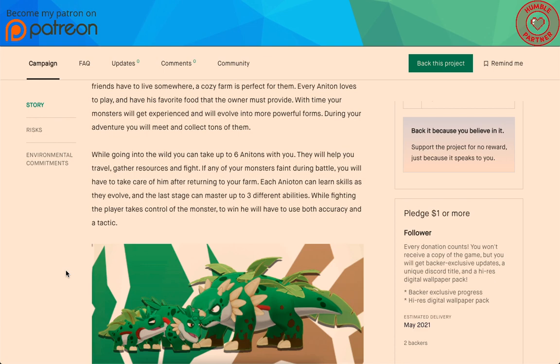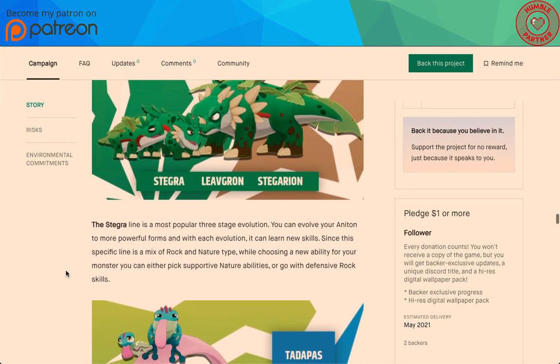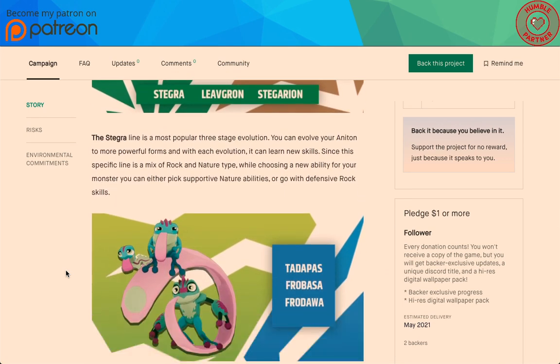If any of your monsters faint during battle, you will have to take care of them after returning to your farm. Each Anaton can learn skills as they evolve — in the last stage you can master up to three different abilities. Whilst fighting, the player takes control of the monster to win using both accuracy and tactics. Here's one of the evolutionary lines: Stegra, Levgron, and Stegarian — definitely dinosaur-looking. The Stegra line is the most popular three-stage evolution. Since this line is a rock-nature type, you can pick supportive nature abilities or go with the defensive rock skills.